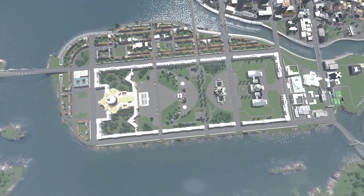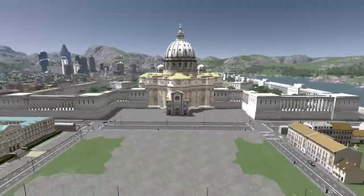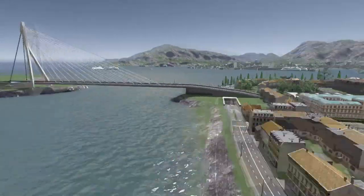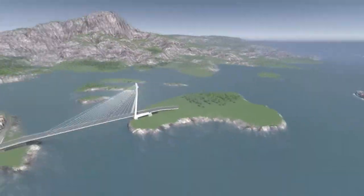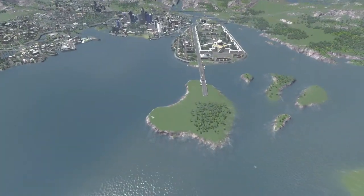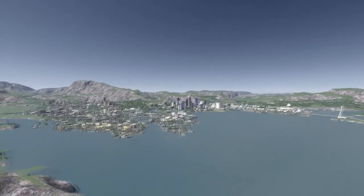I also wanted to make a square around here. There's a beautiful bridge, and maybe I'll place a prison or something on the island called Salamanca.